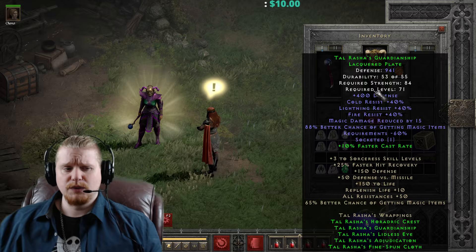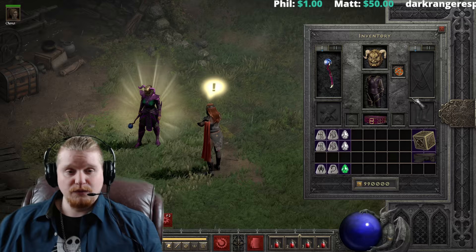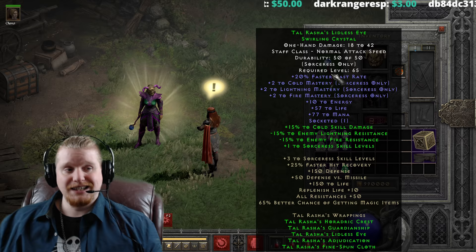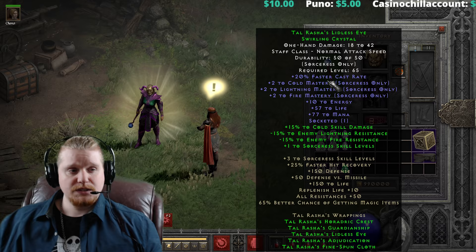I've seen it drop several times from Baal, and also a couple times from the armor racks in Mephisto's Chamber. This particular set has a lot going on, so buckle up. We're going to go over everything and also upgrade it when we're finished. Let's start out with the Tal Rasha's Lidless Eye — that is the Swirling Crystal. The Lidless Eye is an exceptional item, which means it can be found fairly often. Set items are actually a lot easier to come by than Uniques, so you will come across it a lot.